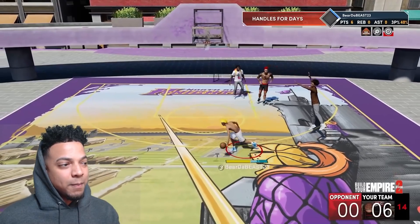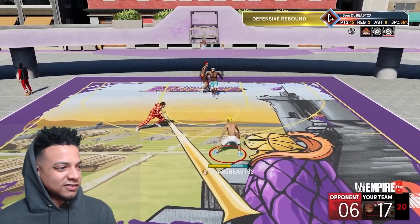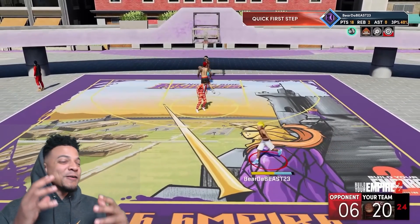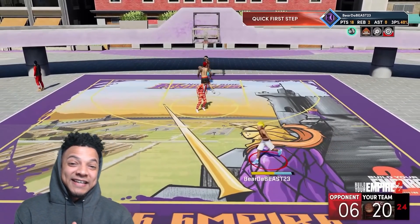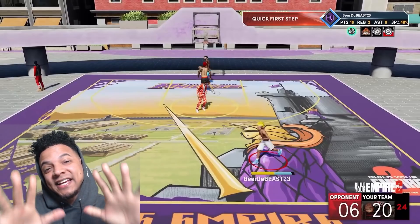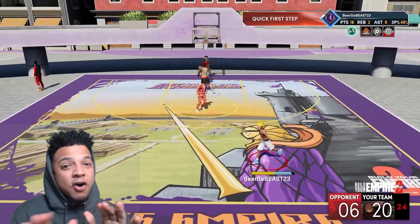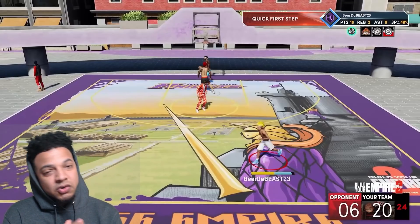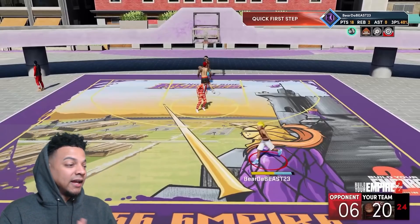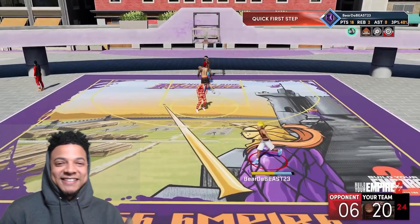Right here is a perfect example of when you use the quick stop — clockwork. I'm just killing them for no reason. I got some more moves up my sleeve, more tricks in the bag. When we get to 10K subs I'm showing y'all all my dribble moves and how I use them — it's gonna take about another five to ten videos to show you how I really dig in my bag. It's your boy Bear the Beast, and I'm out.